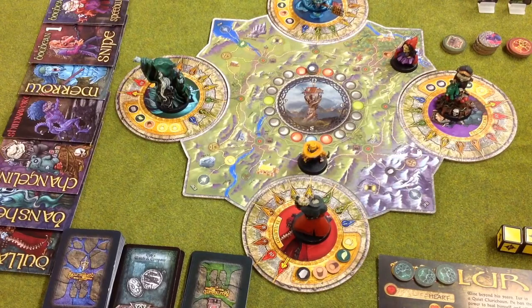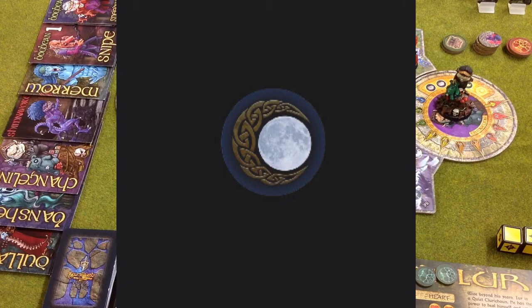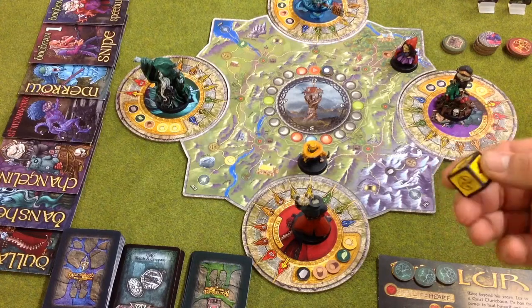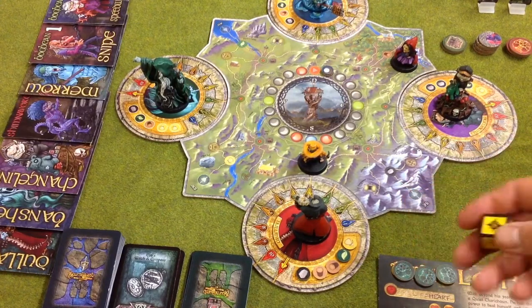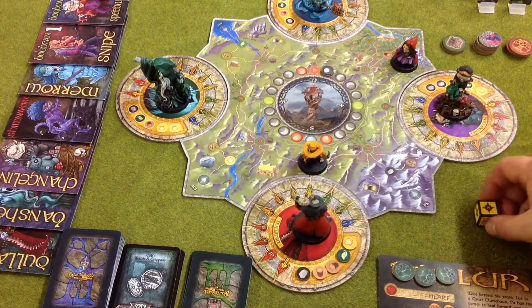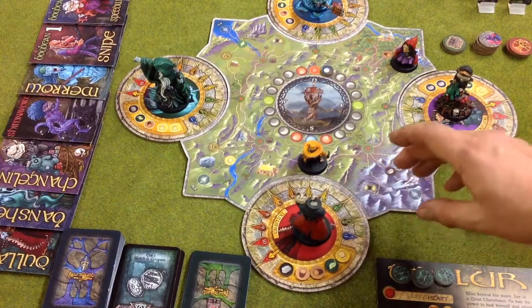At the end of a player's turn, the moon moves — simply achieved by sliding the moon a space. Then you'll roll the dice for the Nightmare Discs. These have compass facings on them, or a blank. You will roll up a particular compass face, and whichever disc shows that facing will move one space, if it's not already locked out.